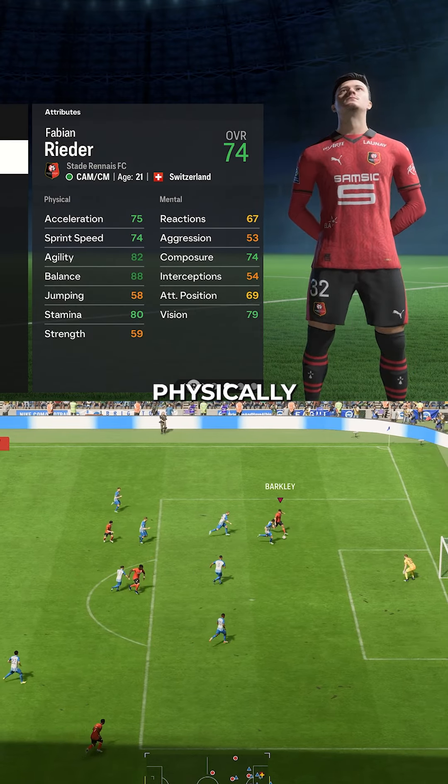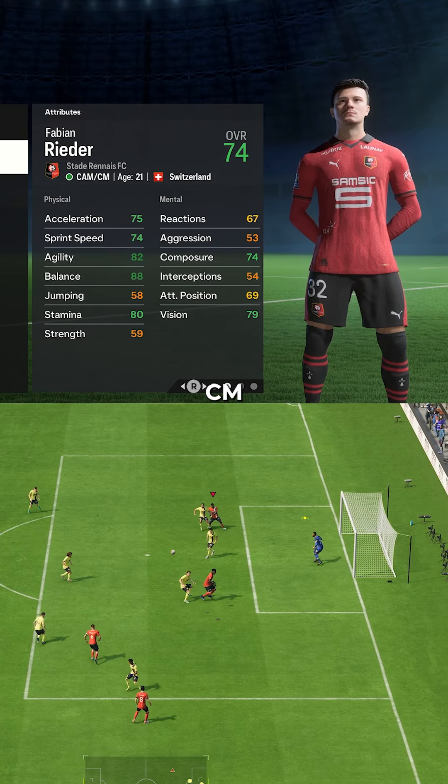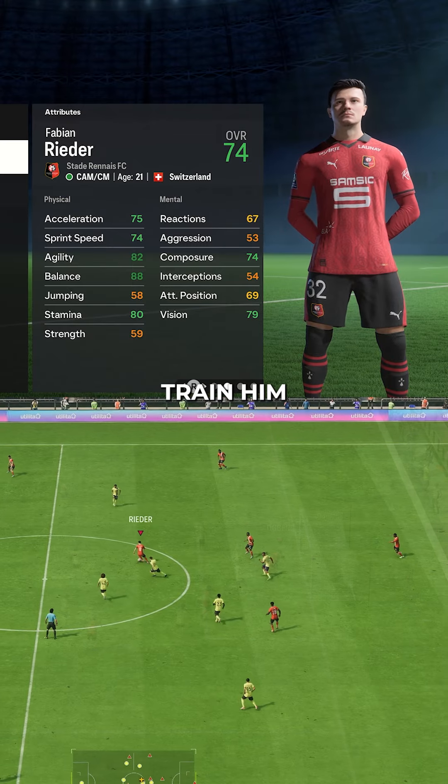Reeder's best attributes physically are his 88 balance, 82 agility, and 80 stamina. He is also a 73 overall center mid and 72 overall winger if you'd like to retrain him to play a different position.